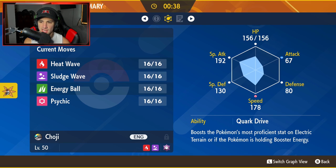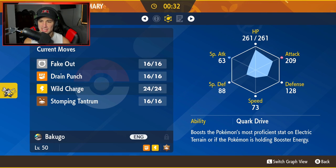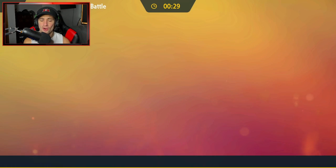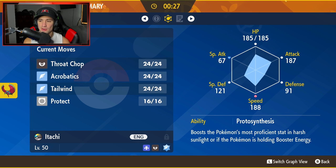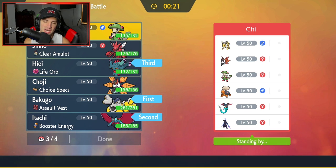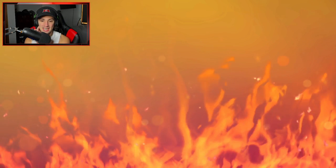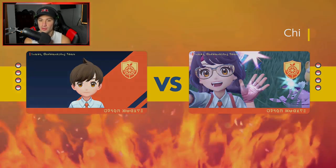Iron Moth is a very high special attacker as well — 192 and 178 speed. Oh my lord, just insane. Iron Hands has 209 attack. This is why these Paradox Pokemon are OP — Series 2 is going to be wild. These stats are ridiculously strong. For the final slot, I'm leaning towards Scizor or Spore Breloom. I think I'm going to go Breloom. We'll get Iron Moth in the second battle. Breloom's going to be really good — the Spore and Mach Punch later in the match. These Paradox Pokemon stats are ridiculously crazy, especially if they get their Booster Energy or Protosynthesis Quark Drive going.